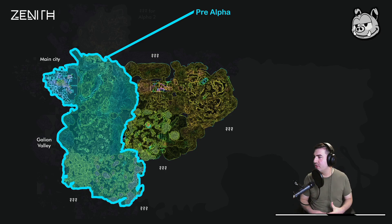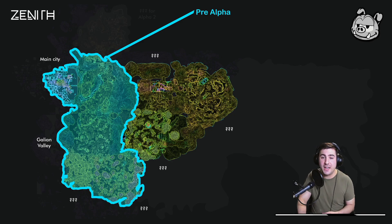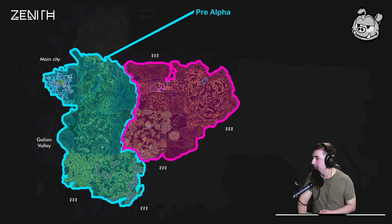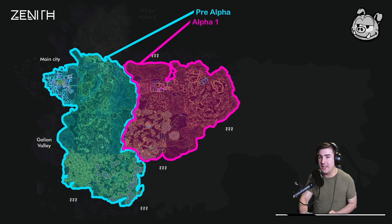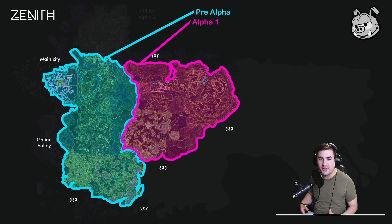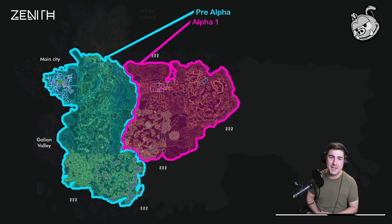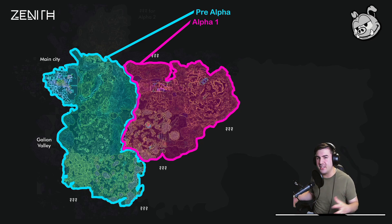They've already told us that the level cap for Alpha 1 is going to be level 40, and the quests are going to extend beyond that. They're saying this entire area highlighted in pink and blue is going to be available to all of us in Alpha 1. It's about double the current size, and it took content creators about two days to explore this entire area — and they already had some prior access — just to give you a sense of how big it is.